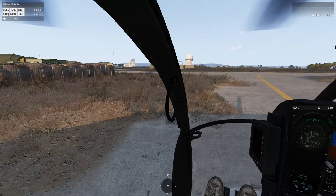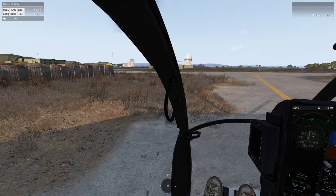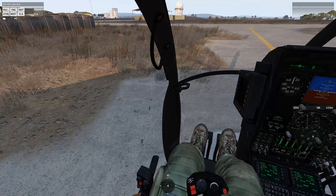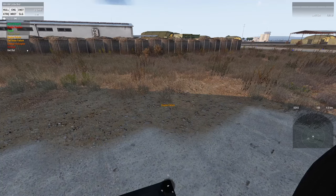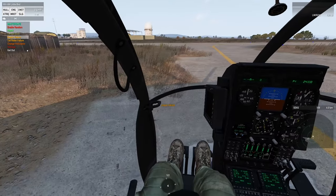Today I'm going to be showing you how to fly and eventually land with a tail rotor failure. I'll be doing this in a single player scenario which you can download off the Steam Workshop — a link will be in the description. Basically in this scenario you can do all kinds of things to practice your helicopter flight, such as engine and tail rotor failures.